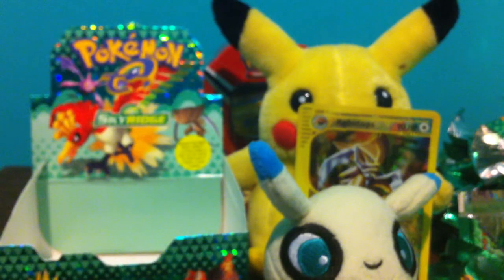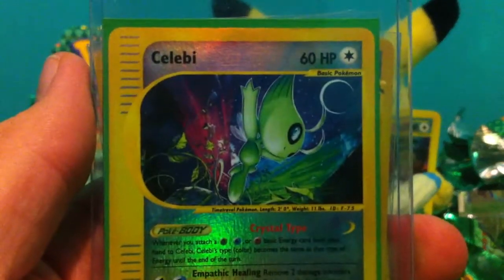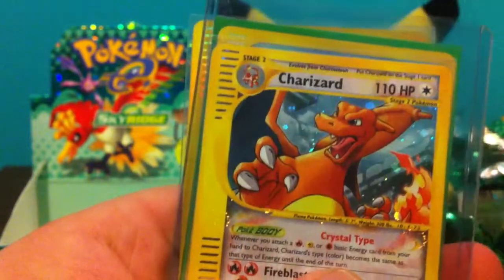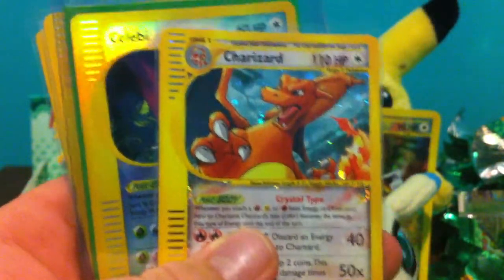So guys, sadly, that is it — we are all done with the Skyridge booster box, but it was really fun opening all this. I will show all the cards I got and what I still need in this video. I'll have a binder later to show what I'm missing and what I have. But just to show you a quick thing: all the crystals I have — this Reverse Crystal Celebi I traded with B.O. Productions, this Ho-Oh Reverse I pulled, the rest from the box, a Reverse Crobat, and a holo Crystal Charizard — the best pull you can get from this box, and I can't believe I finally pulled something really good.